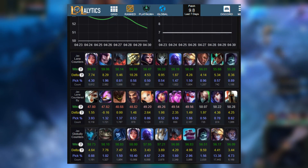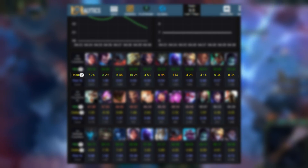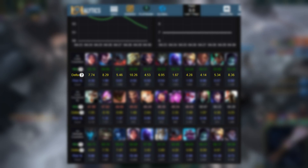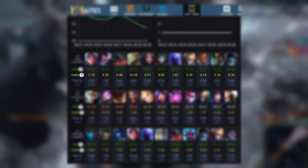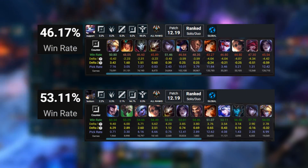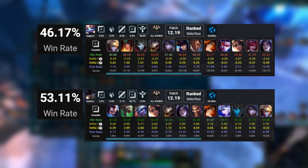A few years back, Lololitics used to only have one delta, which was just how more or less often the champion won the matchup compared to the average champion. It used to only exist for matchups, not duos. From now on, when I say delta, I am referring to what is now delta 1, because that was the original delta. This delta is cool because if you sort by it, you can see which champs get countered by the one you're analyzing, and vice versa.